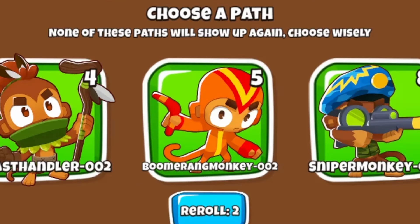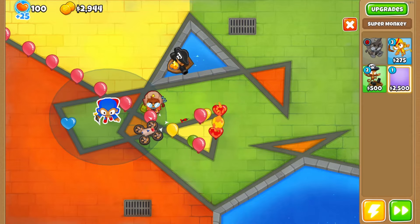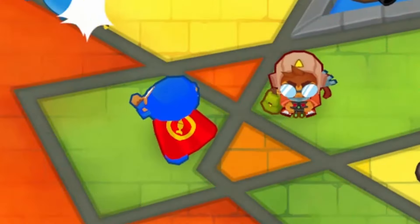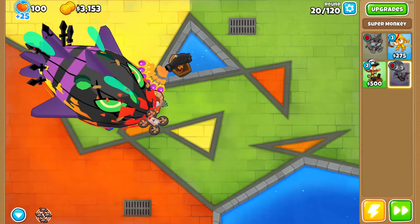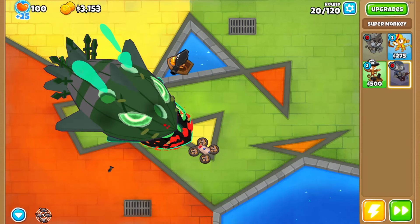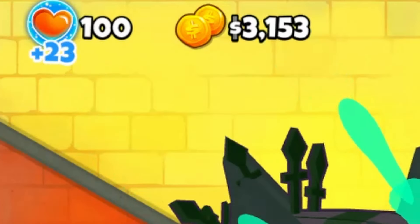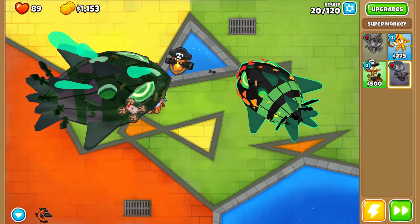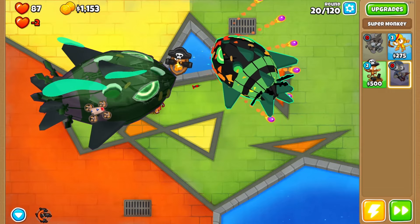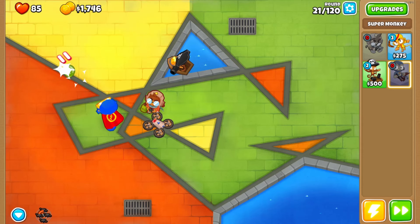After 10 rounds we get to choose another tower. We can now afford our first super monkey, so let's put him down and let him get to work. Our first boss showed up on round 20 - it's a Lych - so it's gonna keep turning invisible and sending out a decoy balloon that steals our lives every couple seconds. That was actually pretty easy.